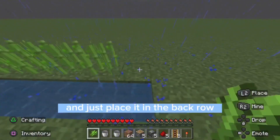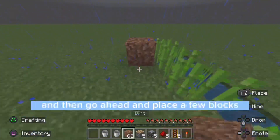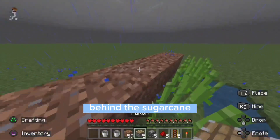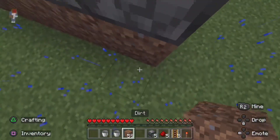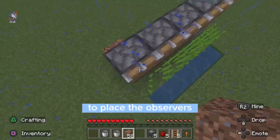Go ahead and get your sugarcane and place it in the back row, and then go ahead and place a few blocks behind the sugarcane. Right above those blocks go ahead and place your pistons, and then just to make it a little bit easier to place the observers...